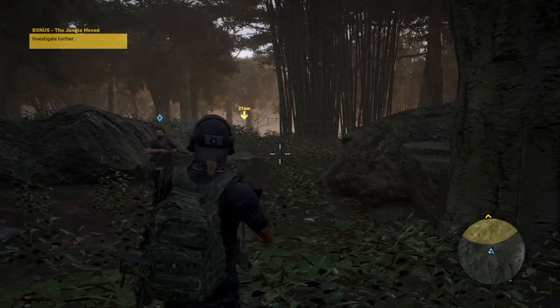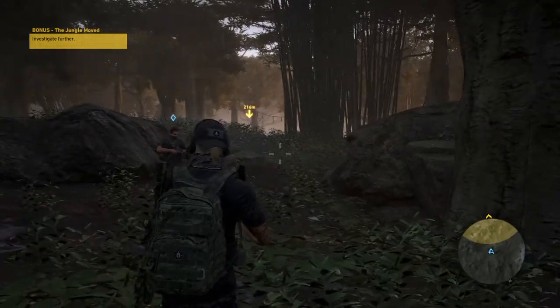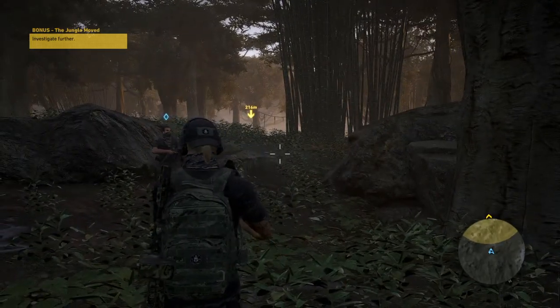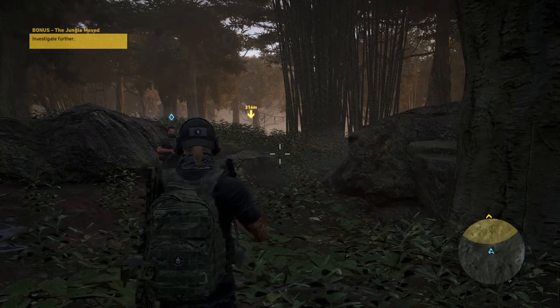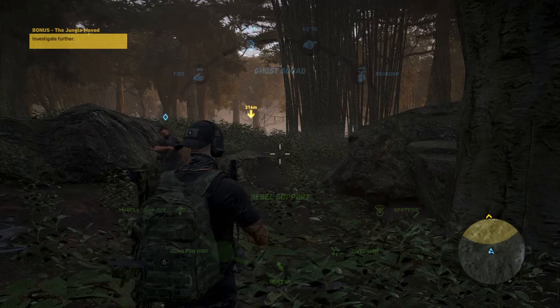There's no real easy way to beat Predator after you've done the investigation. Once you enter that little golden circle up ahead, you can't spawn any reinforcements. So do it while you can — call in the rebels for some reinforcements before you go in.